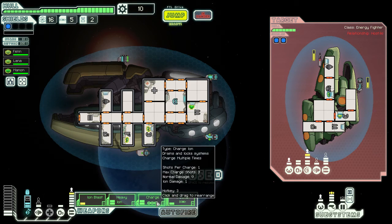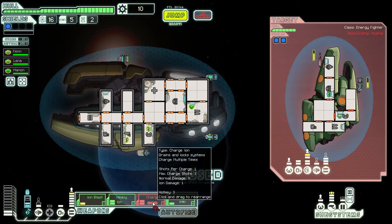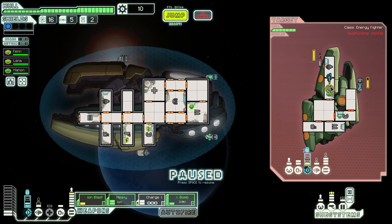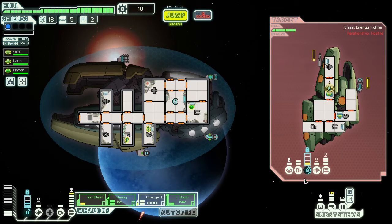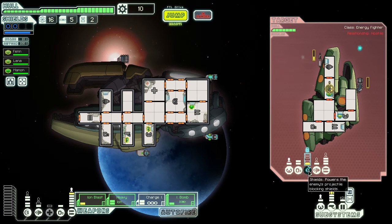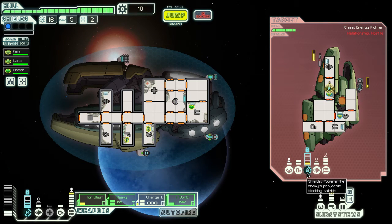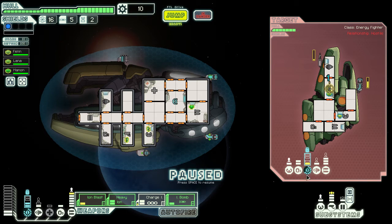With the Charge Ion, which shoots three shots, you usually want to have it charged up to three shots to start. After it fires all three shots, you can set it to auto-fire repeatedly to keep shields down. You'll see it refreshing every time it hits the shields, keeping them down for a long time — very slowly losing time, but lasting a long time this way. Even longer if you have a trained weapons officer.